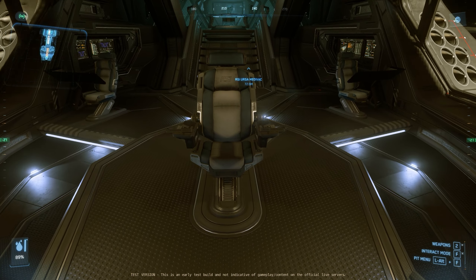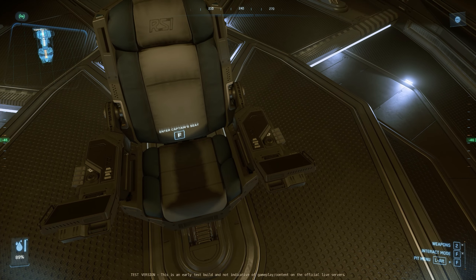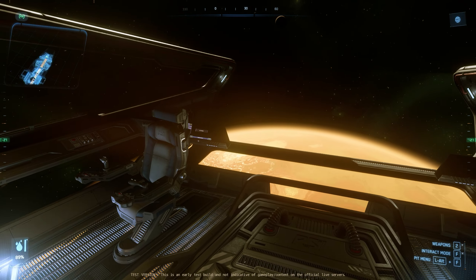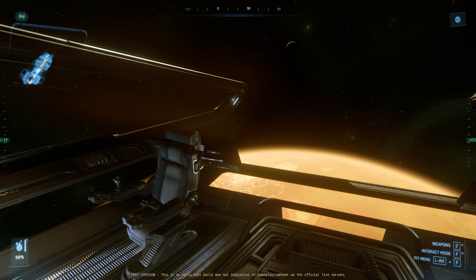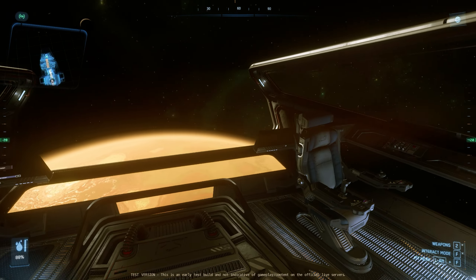In the captain's seat, we have access to a couple of MFDs, but we're not able to fly the ship from here. Up front, we have a couple of seats — one on the left, one on the right — and these are pilot seats. You'll be able to fly your ship from here. I generally fly from the left side, although you could fly from the right.